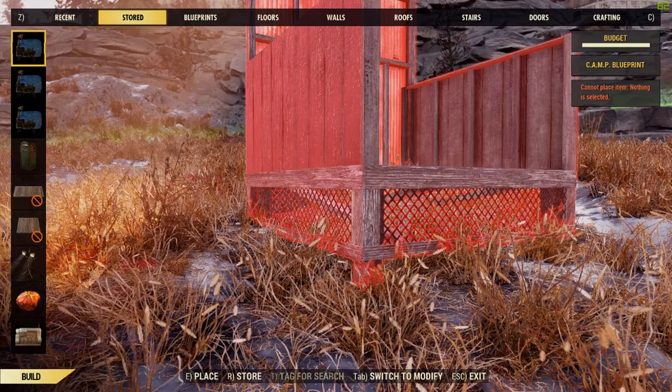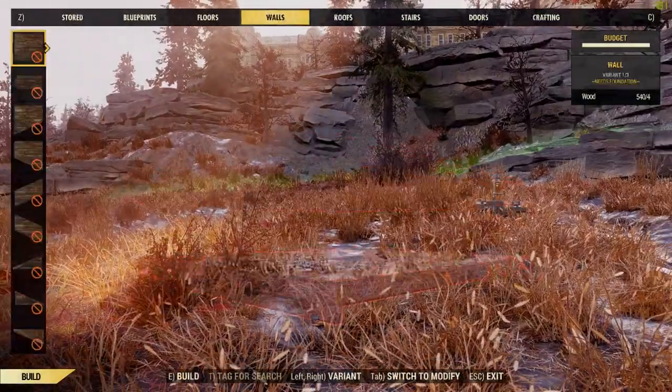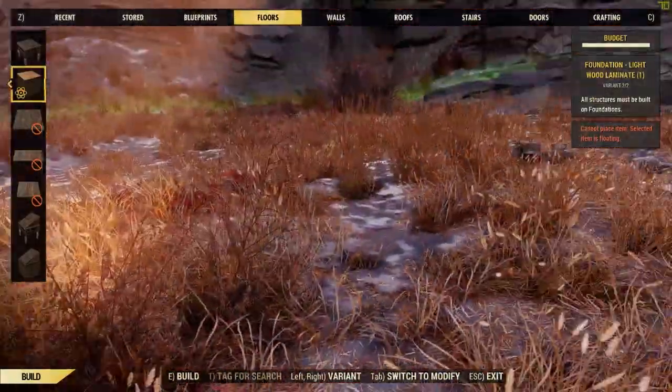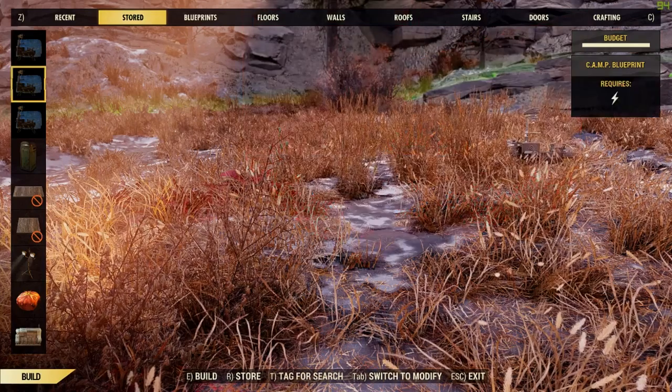Whenever I go into these floors right here — you can see they're invisible. You can't place them or anything like that. But if I go to my blueprints and go down to do the store thing, my game crashes. That's it, it's completely gone. It's gonna restart now.